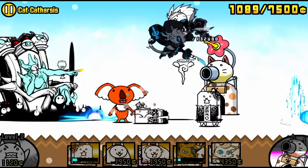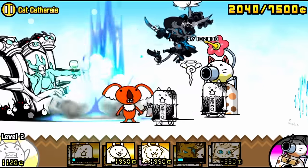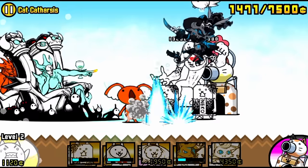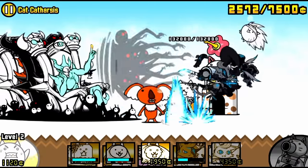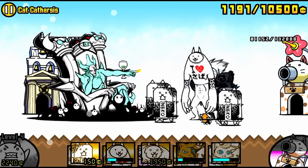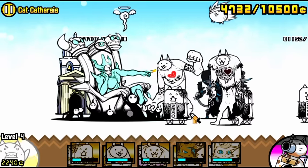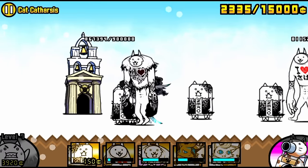Now let's talk about the other thing I mentioned in the beginning: avoiding Cats of the Cosmos. The reason I recommend avoiding it is because there really is no reason to do it right now. But the point where you absolutely have to start doing Cats of the Cosmos 1 is when you beat Musashi, because after Musashi in SOL is when it starts to introduce the starred alien enemies, and that's where you need the Cats of the Cosmos 1 treasures.